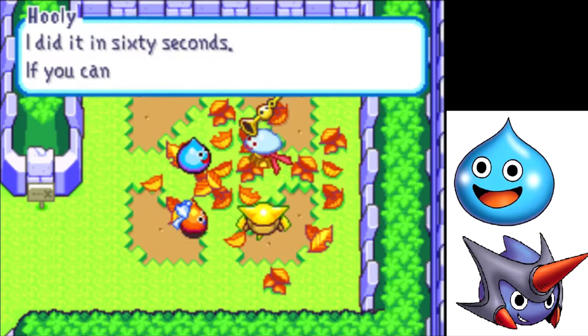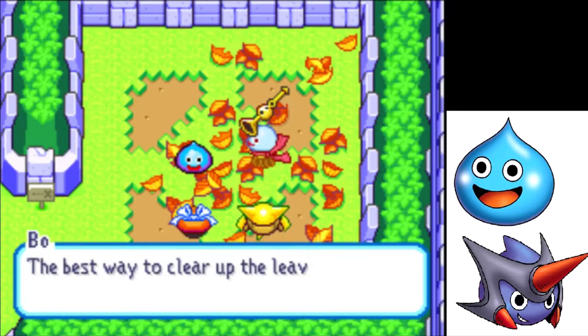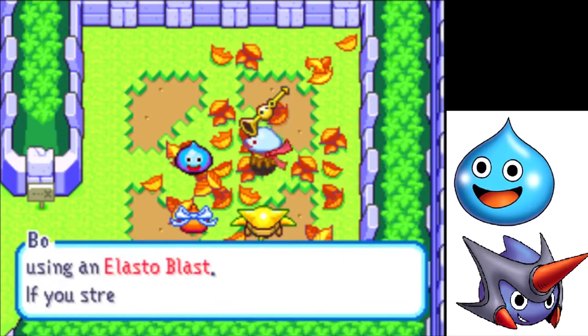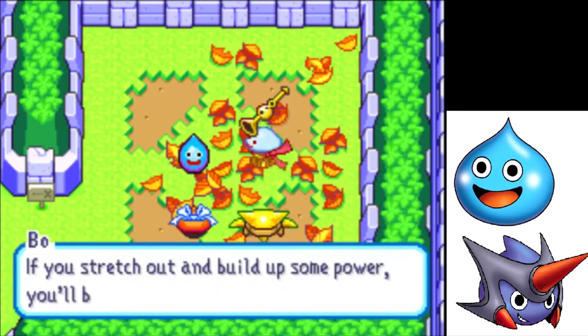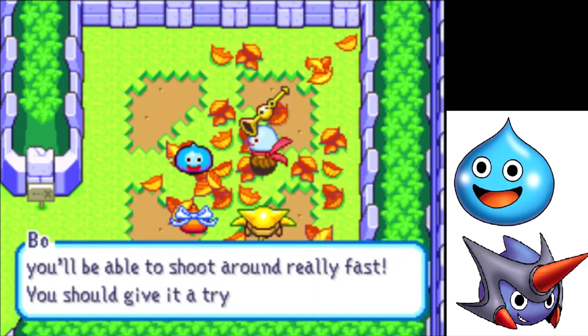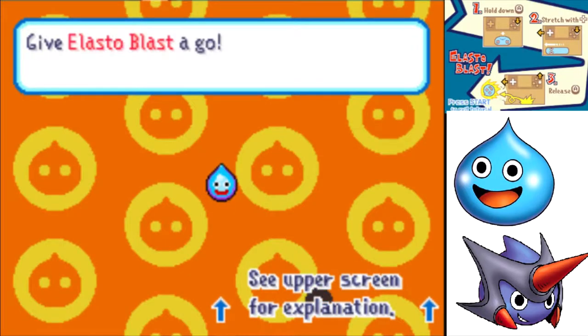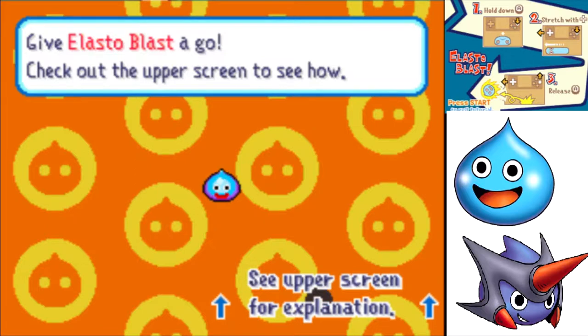I did it in 60 seconds. If you can beat that, you win. The best way to clear up the leaves is by using an elastoblast. If you stretch out and build up some power, you'll be able to shoot around really fast. You should give it a try before you start. I know you can do it. Give elastoblast a go.